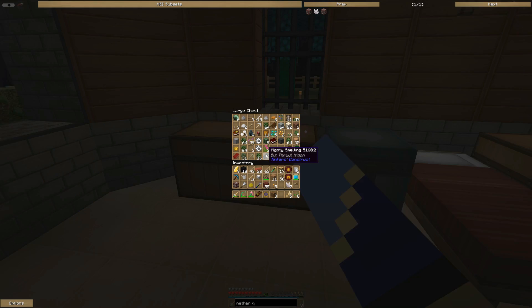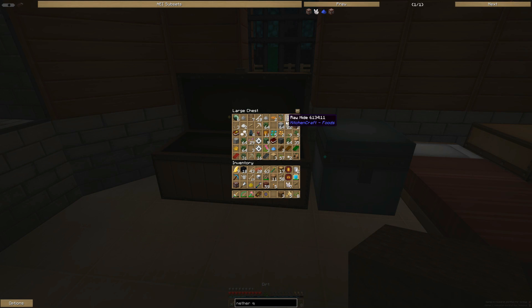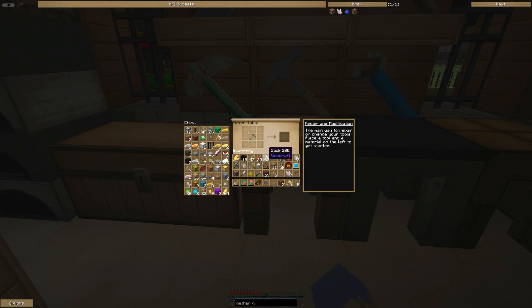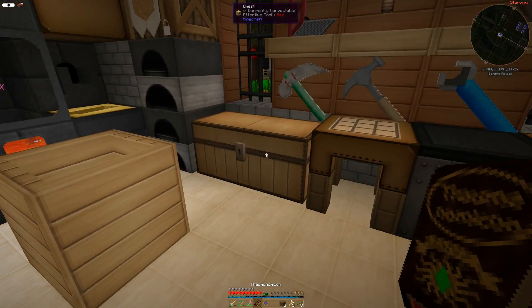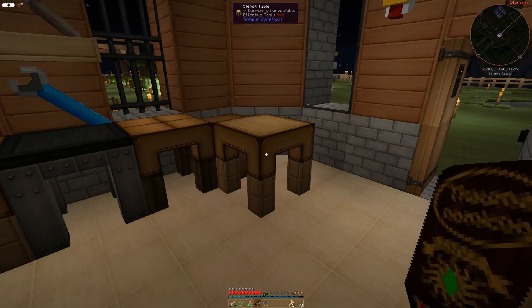So we need more heads. I haven't scanned rotten flesh yet. It might be more beneficial if we just ran out and got some soul sand and called it there. Motus. Maybe some soul sand and just called it there.